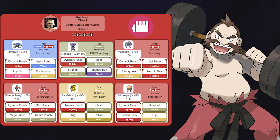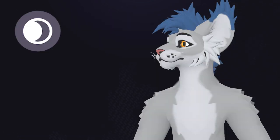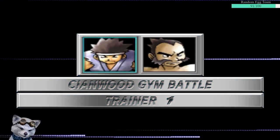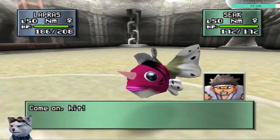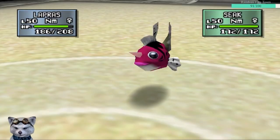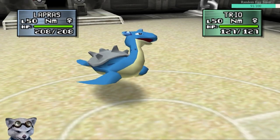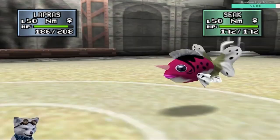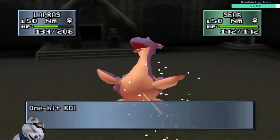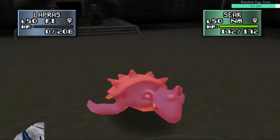Halfway through Johto we run into Chuck. He limits my types to Dark, Steel, Ice, and Normal. In the gym so far, the trainers before the leader haven't really posed a problem, but the one before Chuck definitely does. He mostly has moves that are insta-kill moves like Horn Drill and Fissure, and since they're fairly bulky Pokemon, they're pretty difficult to take down in a single hit, meaning that every time we need to retry Chuck, this trainer mostly comes down to luck on whether he hits those moves or not.